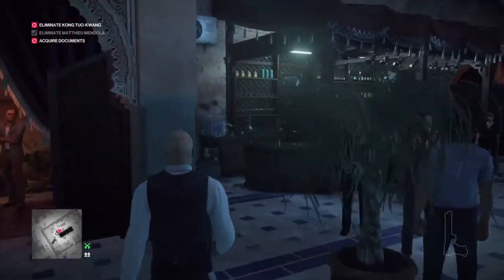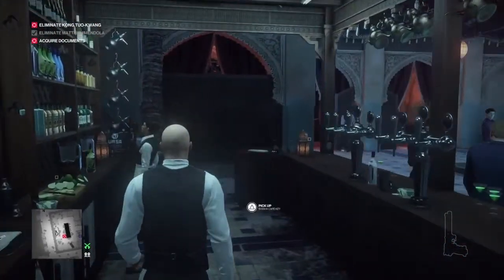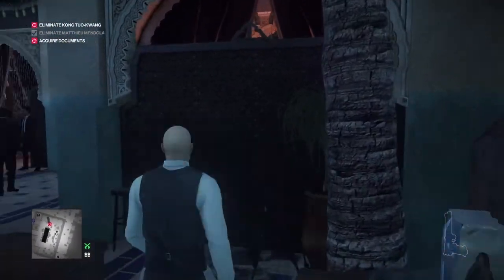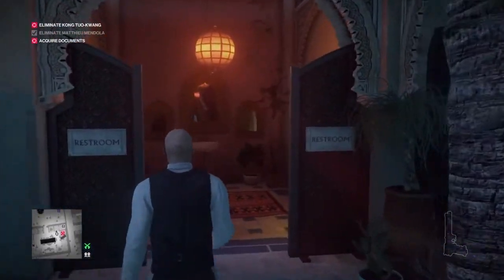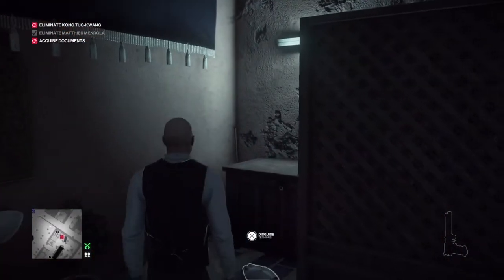Just behind the bar we will find the controls for the water feature in the center of the room — basically the pond thing. That's going to overflow the water feature slightly in one corner. We're going to make our way back to the bathroom and make sure we close the door behind us.